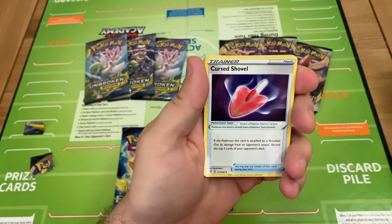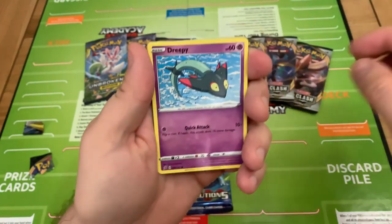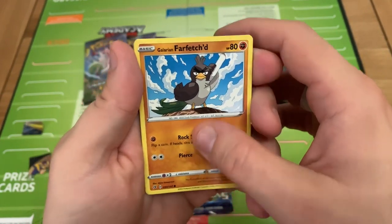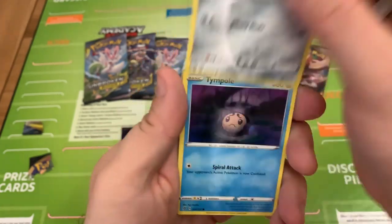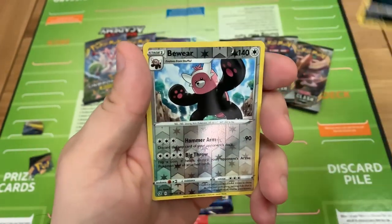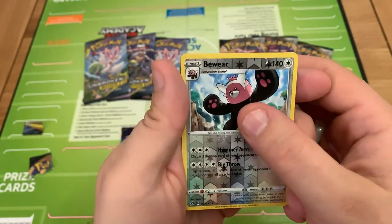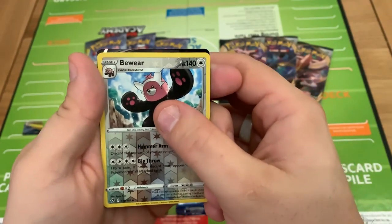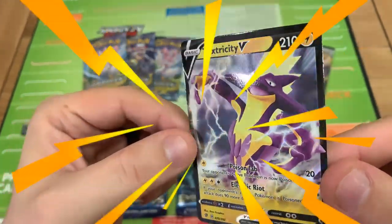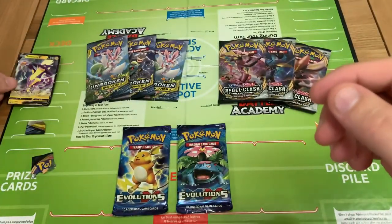I've got a Trainer Tool Scraper, Trainer Cursed Shovel, Masquerain, a Dreepy, Galarian Farfetch'd that looks really peed off, a Honedge, Tympole, Volibuy, and our Reverse Holo is a Beeware. This could be quite an interesting card — Toxtricity V. It's a three-star I think. Nice looking card, so I think we'll put that one right over there.